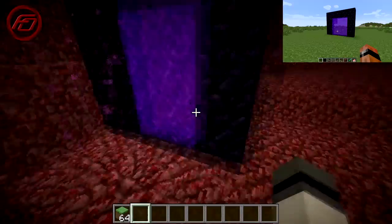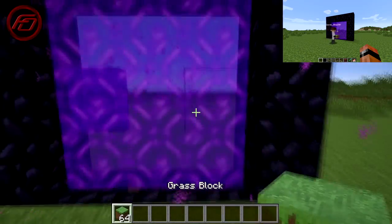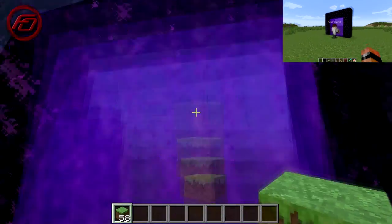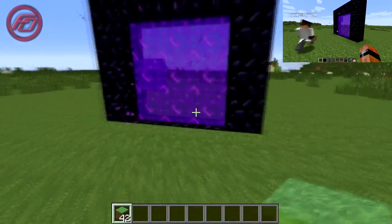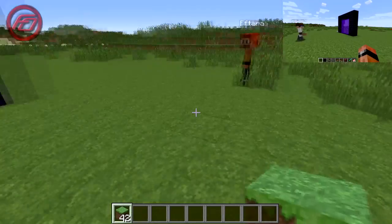Then you're going to walk out of the Nether. After you walk out of the Nether you're going to take blocks — it works with one but you can throw as many as you want in. And then from the last one that you throw in, you have to wait a minute.